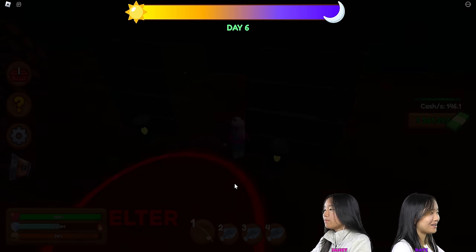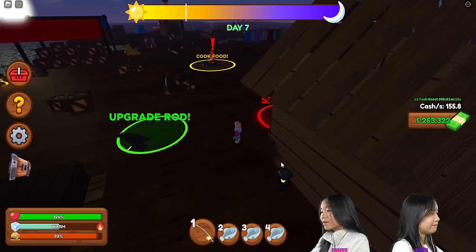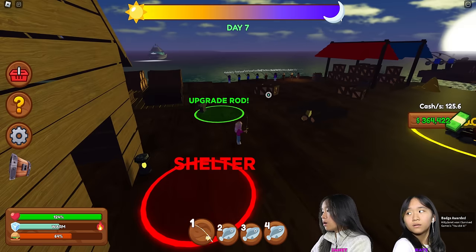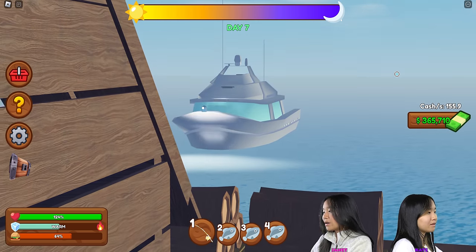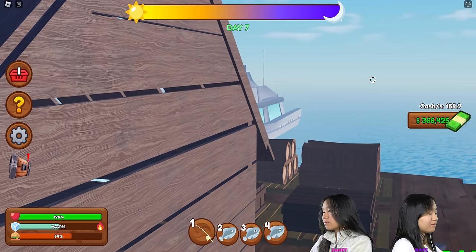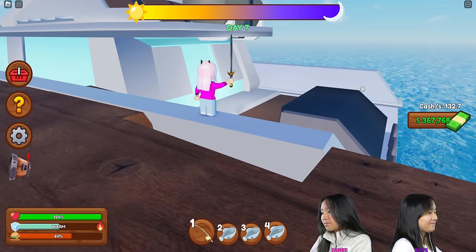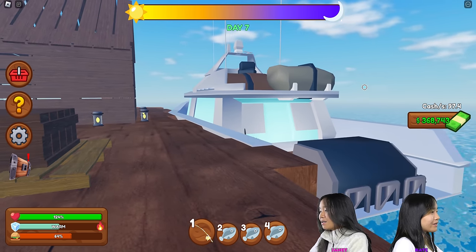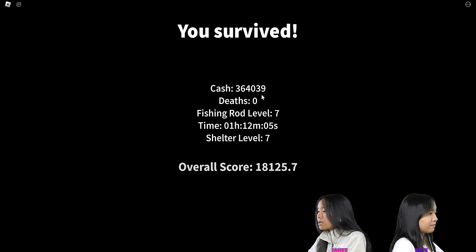I wanna be over with day seven. I'm sleeping anyways. Day seven — rise and shine. Pretty good. Probably have to survive day seven too. A pirate attack just started. I got a badge. Bro, I was trying to look — hold up. A boat. A rescue boat. I can't see it, the cabin is in the way. I'm going on — leaving these pirates behind. It's daytime now. You survived! Cash: $364,000. Fishing rod level seven. Time: one hour, 12 minutes. Shelter level seven.